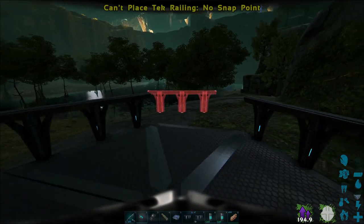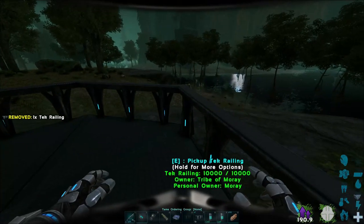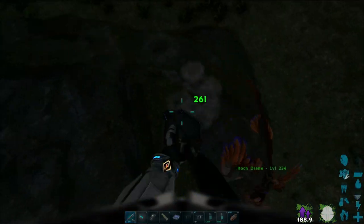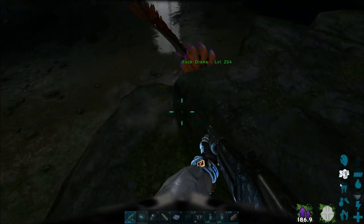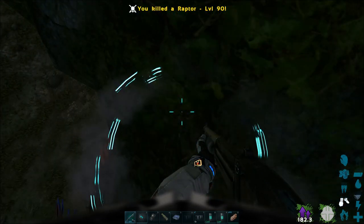I just realized I accidentally crafted a normal tech railing. I don't know what the hell I just did. What is going on? Wire? No, go away. Pop-ups.